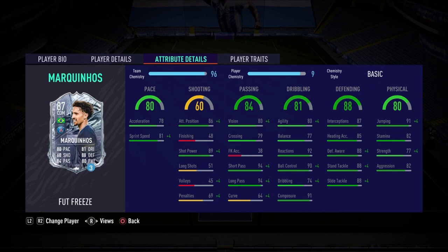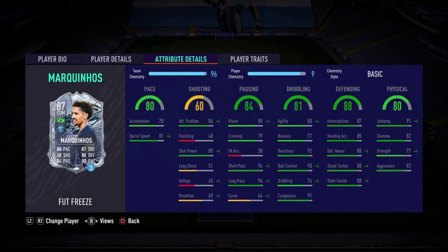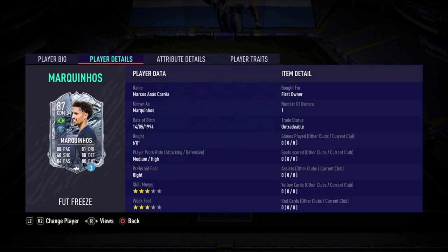But I think the best position is going to be that center defensive mid role. Onto the dribbling of 81: 80 agility, 77 balance — really good for a CDM. A lot of CDMs in the game who are six foot are pretty clunky, so to have that is a big advantage. 92 reactions, 91 composure — talk about clutch. Now onto the best stat on the card: that 88 defending — 87 interceptions, 88 defensive awareness, 88 standing tackle, and 88 sliding tackle. A triple combination of 88s, so he should be a Brazilian wall back there. Lastly, the physical of 80: 82 stamina should last through the whole game, 77 strength, 82 aggression — will go up with an anchor chemistry style. I expect a lot of good tackles and interceptions from Marquinhos.